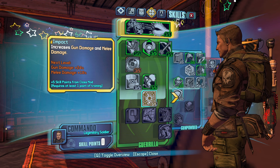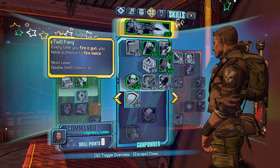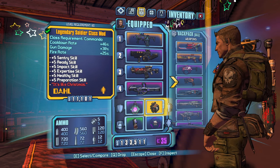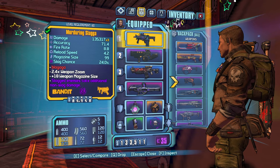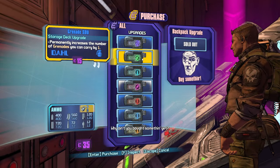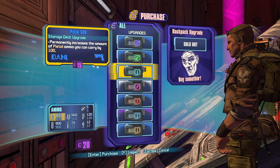It gives us — wow, we're one point away from both of these amazing skills. That's tough. Legendary Soldier we definitely keep for the cooldown rate, the gun damage, and the fire rate. Slagga should be able to Bagga a little bit. Let's increase our SMG once and our shotgun once.